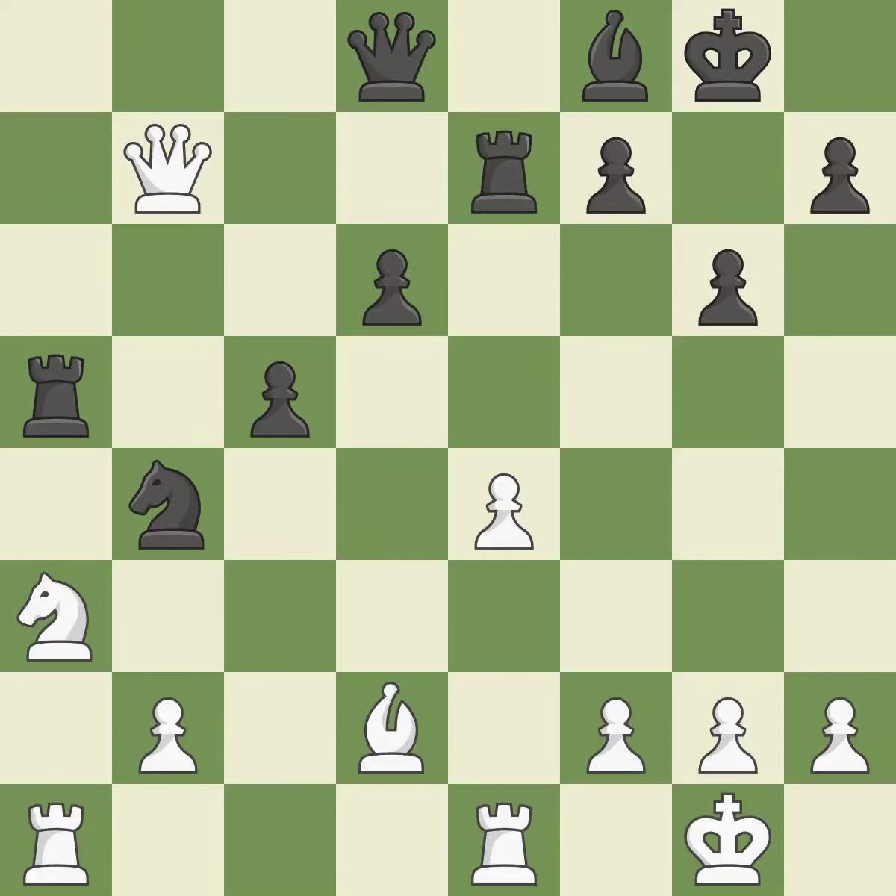This attacks a queen, winning a tempo when it moves away. This is the only good move — a great move. This buys time by putting a rook in danger and getting it to flee. This reveals an attack on a bishop. This is the only move that works.